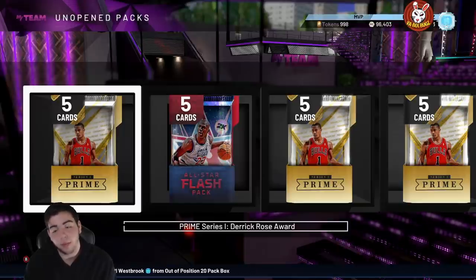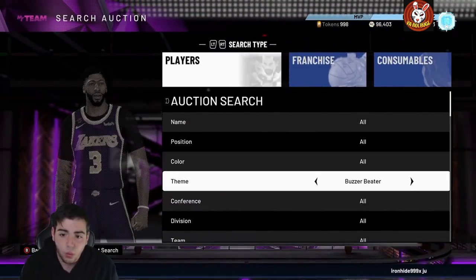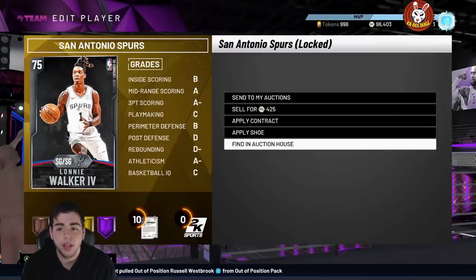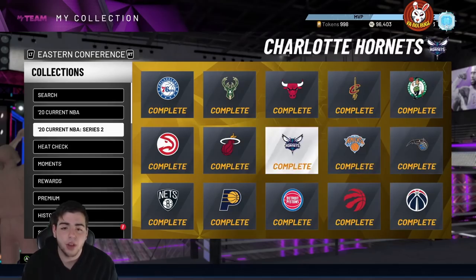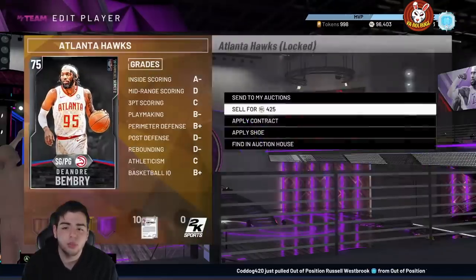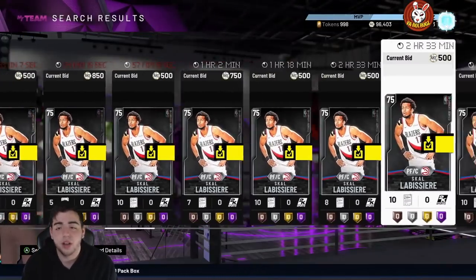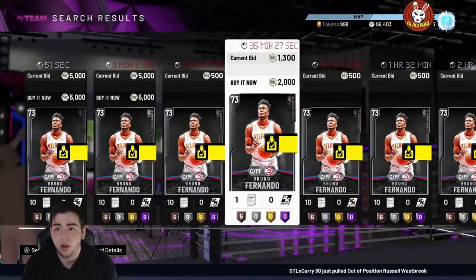Let's talk about the market. If you're not doing the SIMs, this is a great time to sell Series 2 cards — some are going upwards of 1K, 3K, even 4K. The Hawks silvers are going for around 2-3K. If you got free locker code packs, you probably have a ton of silvers sitting in your collection — make sure to sell them. This guy's going for 3K on the auction house, so definitely throw those up.